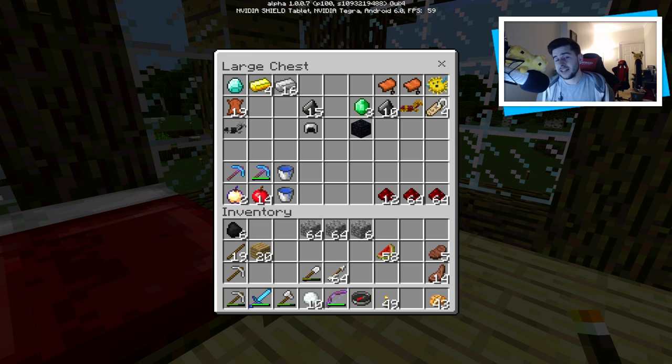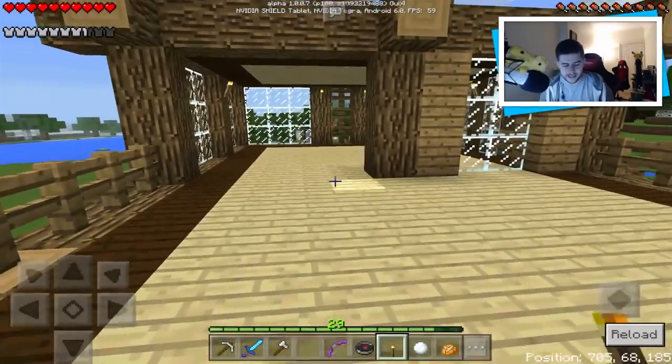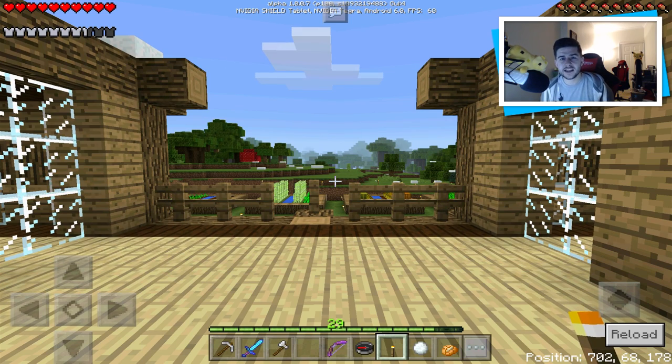I've condensed my gold down into blocks and made it into god apples. I have two god apples — that's 16 blocks of gold. I also need to work on getting a bit more iron because if we're going to get a beacon I want to make sure we have an iron base. Some of you may have noticed my items and hotbar look like creative mode, but when I open the menu you can see some have lost durability. It's a bug with the add-on I've got installed.